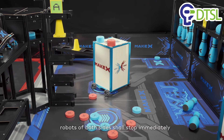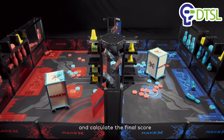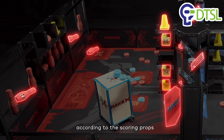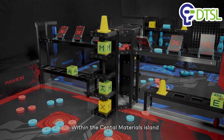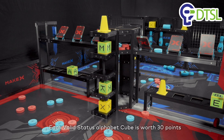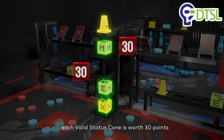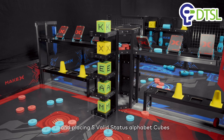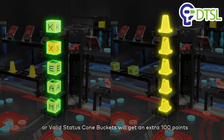At the end of the game, robots of both sides shall stop immediately and calculate the final score. Scoring Notes: Ultimate Winner is calculated according to the scoring props. Within the Central Materials Island, each Valid Status Alphabet cube is worth 30 points, and each Valid Status Cone is worth 30 points. Placing 5 Valid Status Alphabet cubes or Valid Status Cone buckets will earn an extra 100 points.